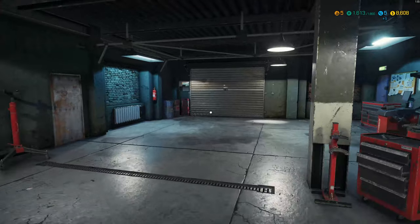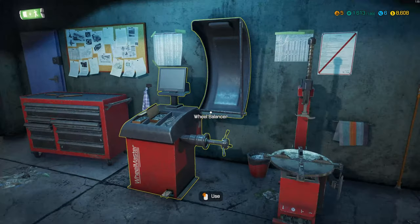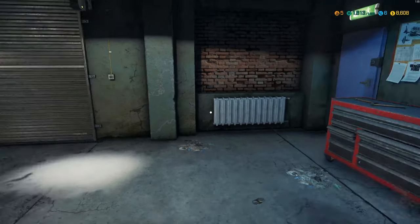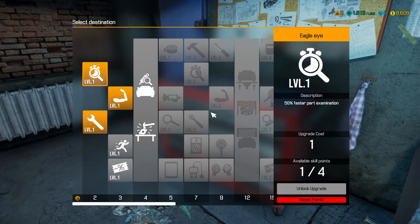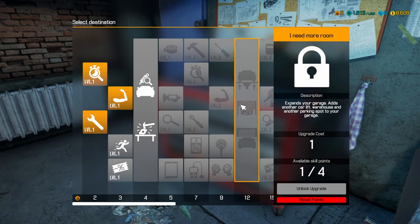I probably should wait until I have a second stall. Let's see when I can upgrade. A second stall — I think that's what this one is. Expand your garage, add test path, repair bench to your garage. Okay, that's not an extra stall. What's this one? Expand your garage, add another car. Okay, that's still so far off though.